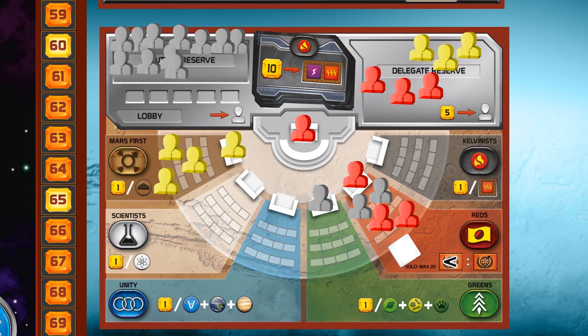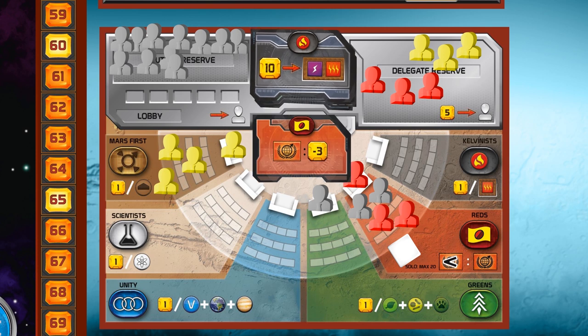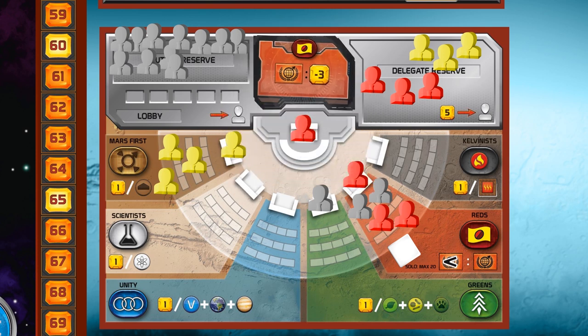Step three: the dominant party becomes ruling — change policy tile. Reds are now ruling and their policy says that every time you raise your terraform rating this coming generation you have to pay three megacredits. If you can't pay for that you're not allowed to raise your terraform rating. Then comes the Reds ruling bonus: the one with the lowest terraform rating gains one terraform rating — that just happened to be red player. He does not pay three megacredits for this because the policies are only active during the action phase in the coming generation.